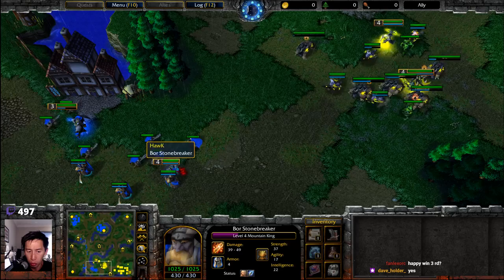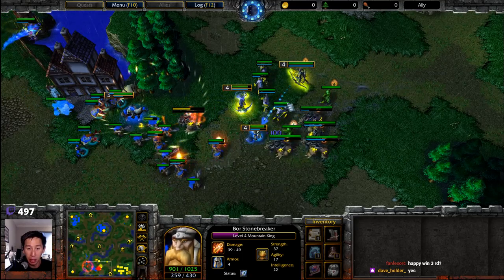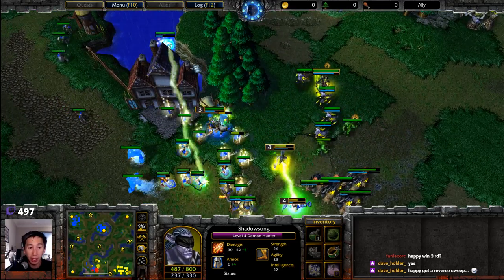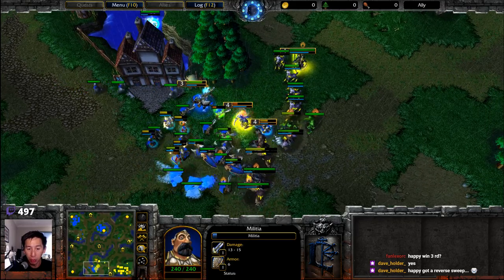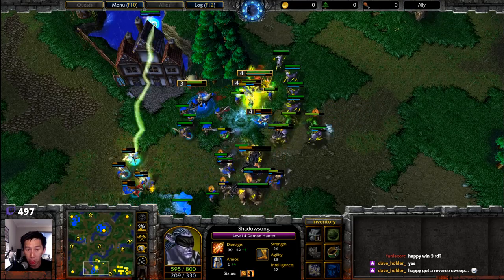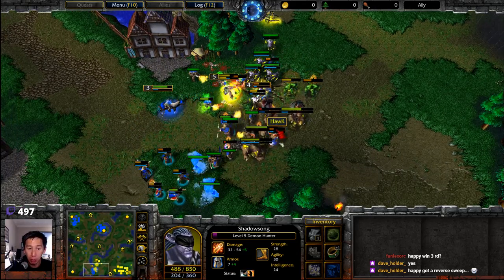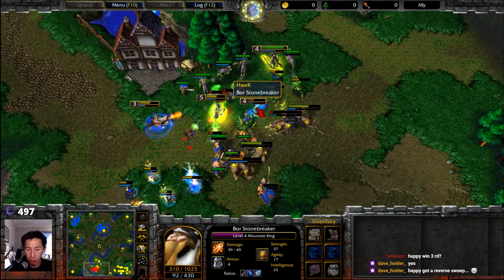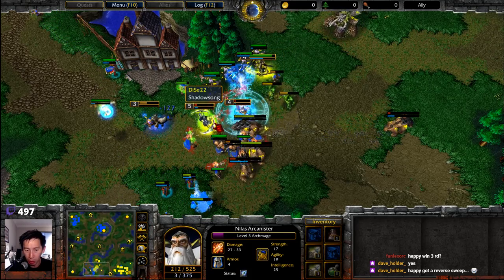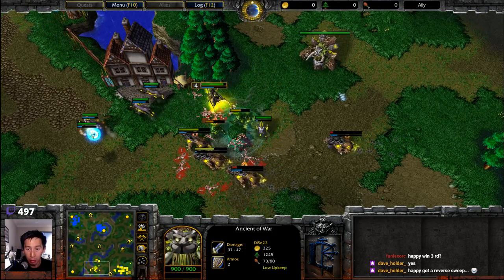Dice's expo is not well defended with no real home field advantage. The Mountain King gets revealed — there's the mana burn, there's a thunderclap! A beautiful sense by Dice knowing something was strange. Mana Flare is hiding behind the woods, racking up damage. The Demon Hunter transfers the ankh of reincarnation and uses immolation. Both sides fight through; the Demon Hunter gets up to level five.